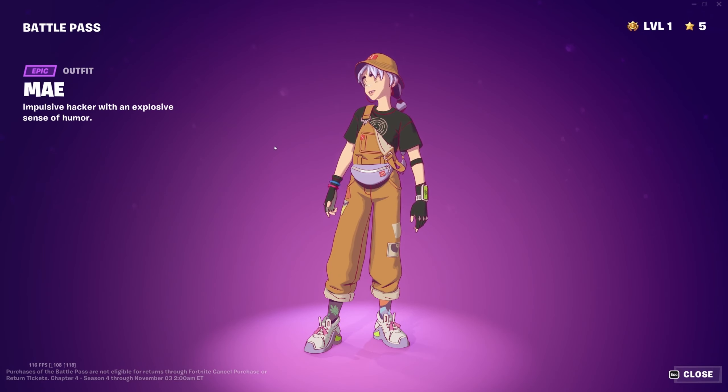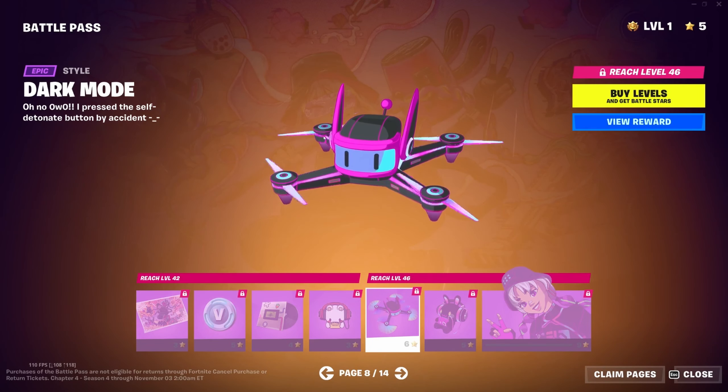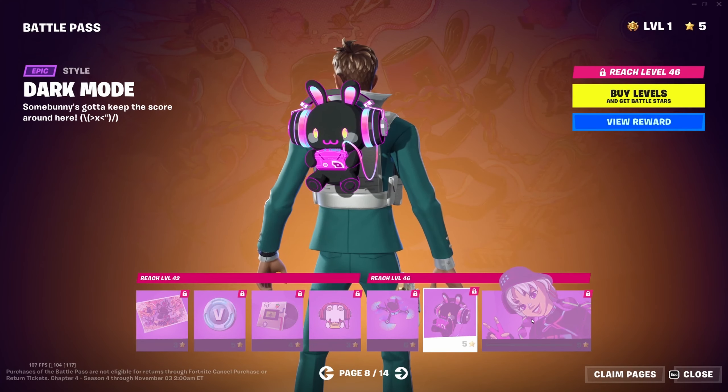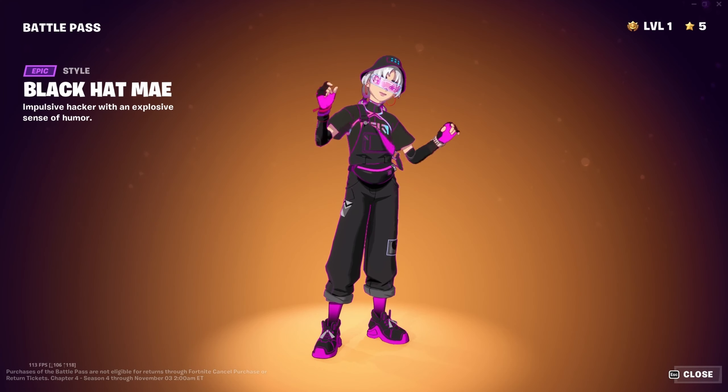The Bunny Bop emoticon is nice. Dark Mode style for the glider looks pretty cool — that's the drone. Dark Mode style for the bunny back bling as well. Then the Black Hat May style — I don't think I enjoy this as much. The edge highlighting done in pink is interesting but I think it distracts a little too much. Not a fan of that style honestly.